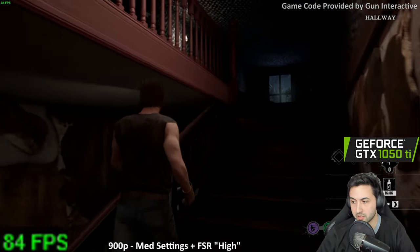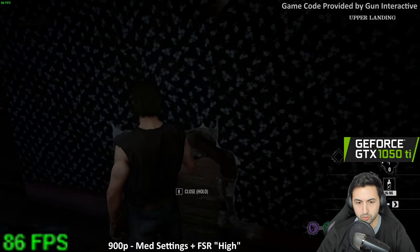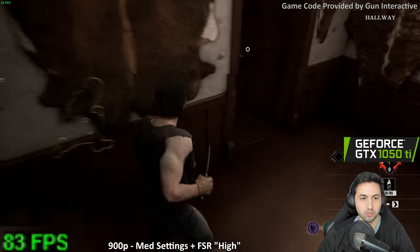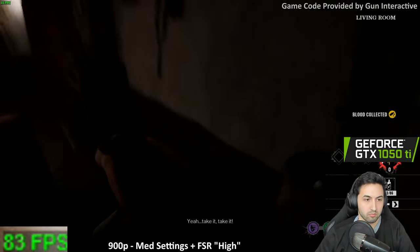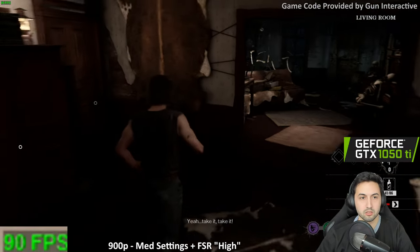DLAA is basically DLSS without lowering the resolution — the best native anti-aliasing option. Grandpa is in danger! Not my Grandpa. She escaped — Jesus Christ.